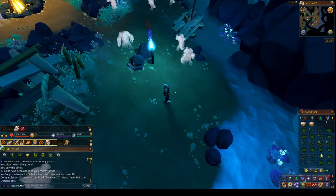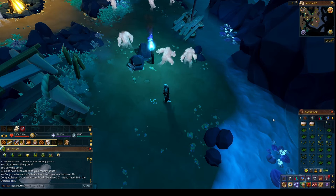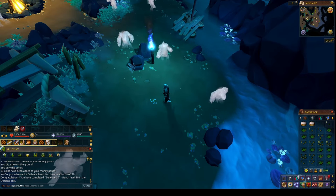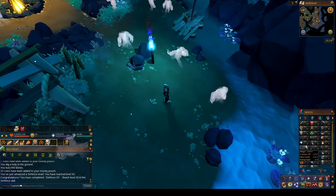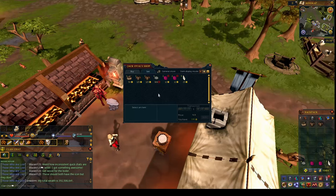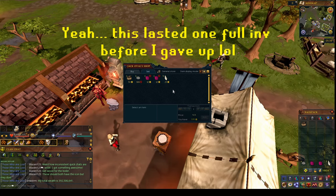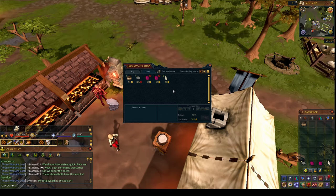We got some herbs for higher level herblore and potion making. Before I start on the next grind, which will be magic, I'm going to figure out how to make some money so I can buy mithril armor. This might not be the most efficient way to make money, but I decided to just do some smithing and smith bronze plate bodies.